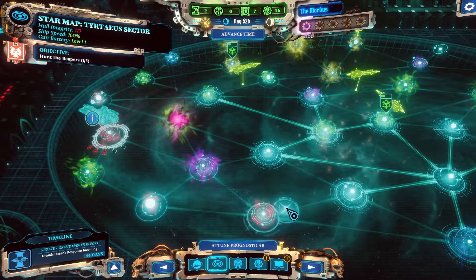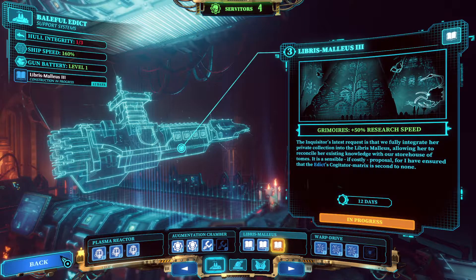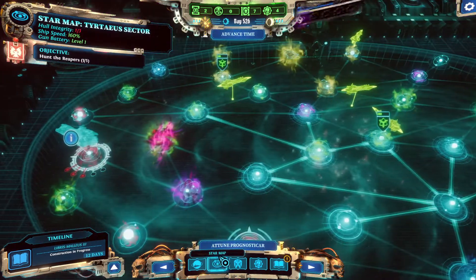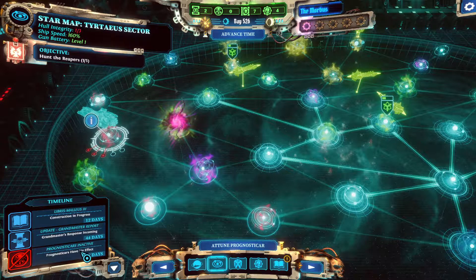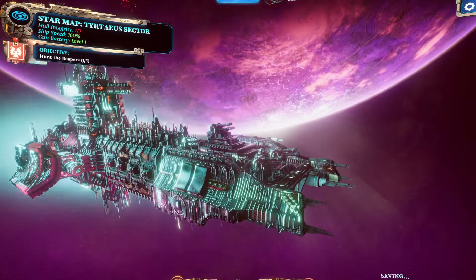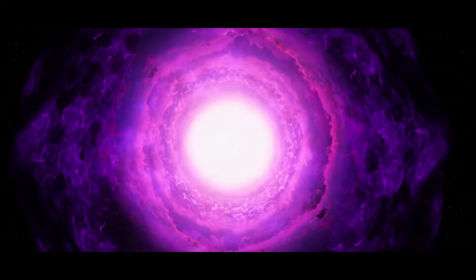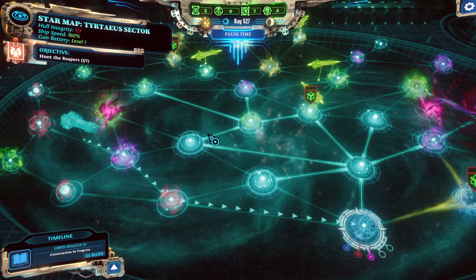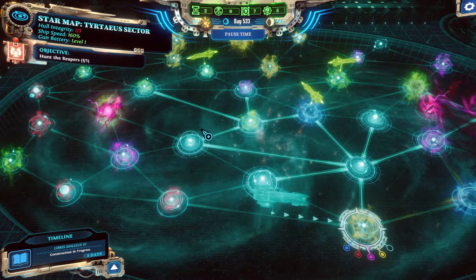Hello everyone and welcome back to Warhammer 40k: Chaos Gate Demon Hunters. Like you saw in the previous video, we've got some pretty unfortunate boons. We can't use prognostikers, and we've attuned to the next Reaper, so maybe we'll go and do that. The plan is to go ham on him like we did in the previous one. Here's hoping it will work — you never know, this could be vastly different.